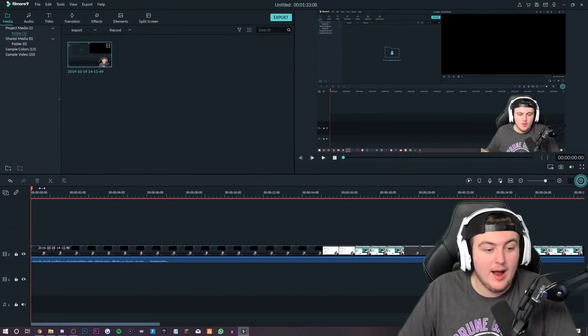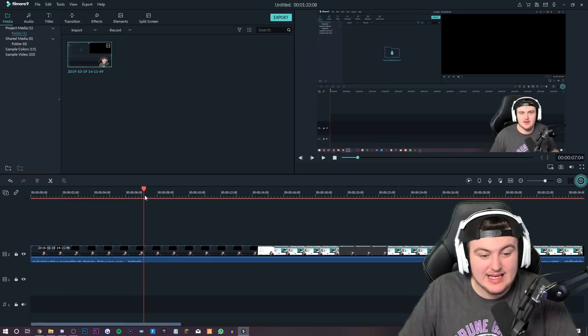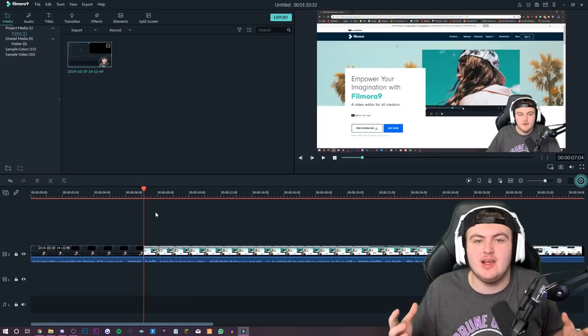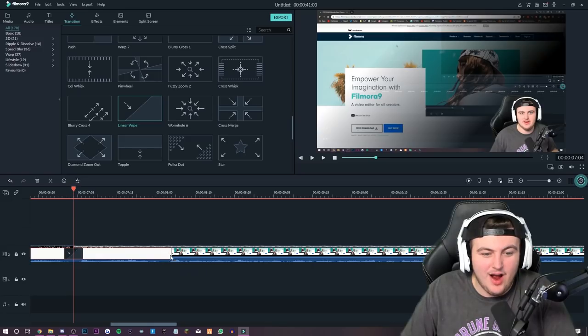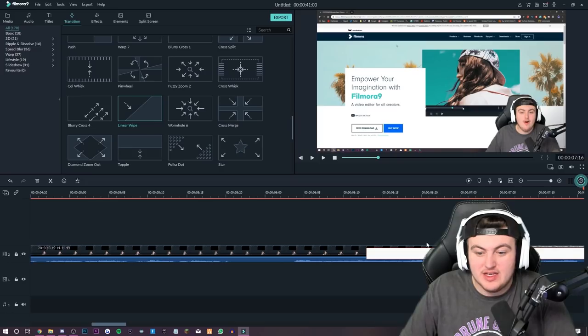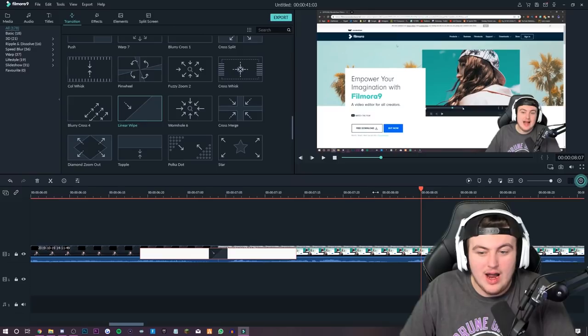I'm actually going to be editing this whole brand deal on the app itself — it seems really easy to use. The red line is the easiest way to navigate through different tracks, Control+B for splitting — it's really similar to iMovie or Final Cut Pro. It's available on both PC and Mac. One of my favorite things is definitely the transitions; they're really cool, really well editable and super easy to add in. I'll quickly play a clip so you can see just how smooth these transitions are.